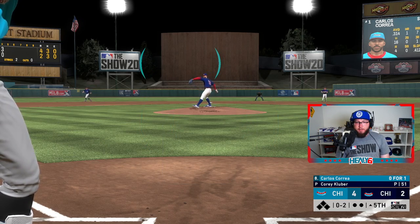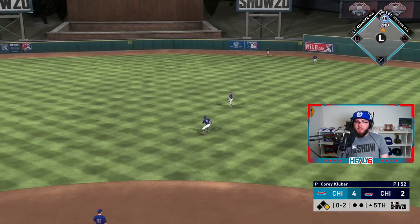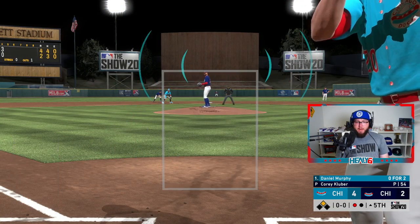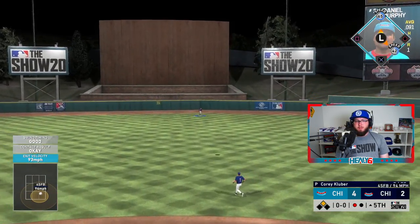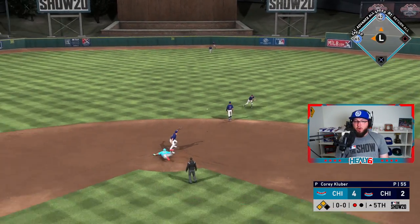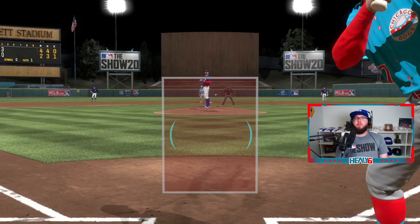Carlos at 0-1-2 count, he has to protect here. Correa gets that one to right center — it's going to be off the wall. We get a double and that is awesome. Daniel Murphy, your time to shine — get on base. Good, middle of the PCI, and it gets over him. Oh my gosh — we could have scored if we knew that was gonna happen. That shouldn't have happened; it pushed Mickey off the wall. That ball should have been smoked.